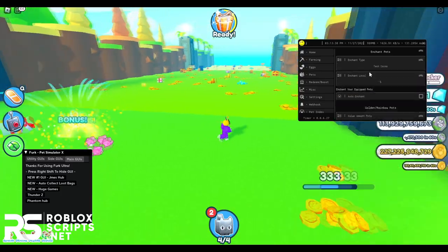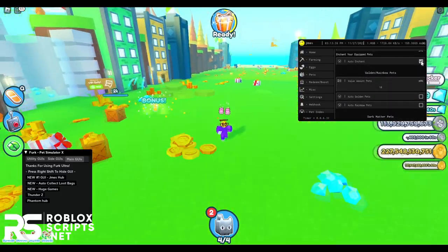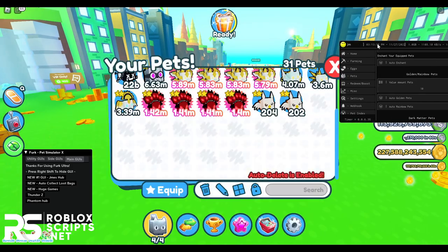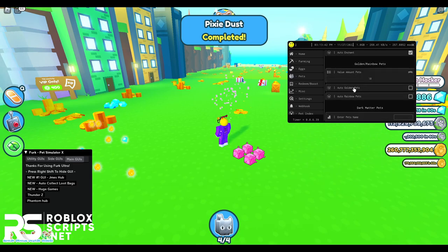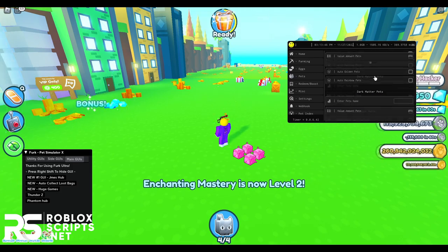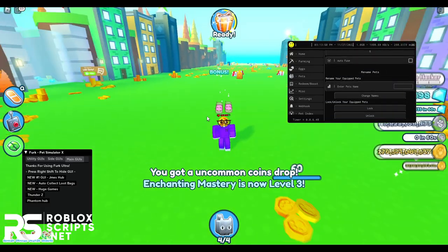Next you have Pets, where you can enchant your pets. Select the enchant type you want — let's say 10 coins — then select a level, like level 1 or 2, and press auto-enchant. It will auto-enchant the equipped pets you have. You can also do this for golden pets, dark matter pets, fuse pets if you want, and you can rename pets in your inventory.